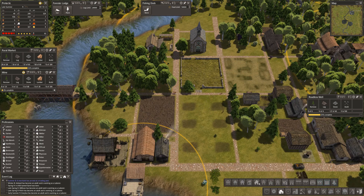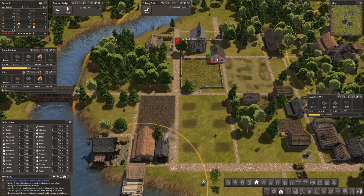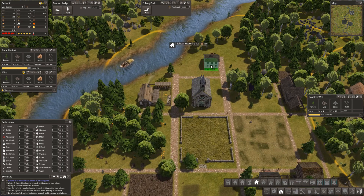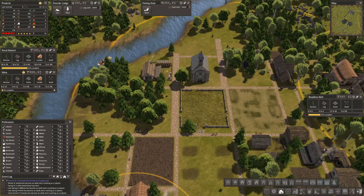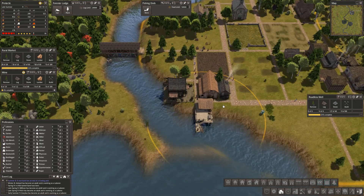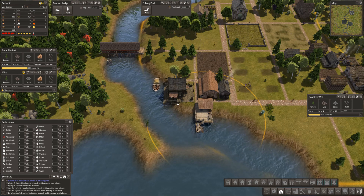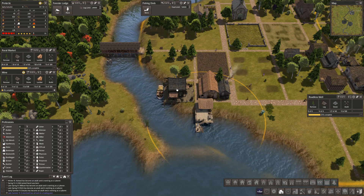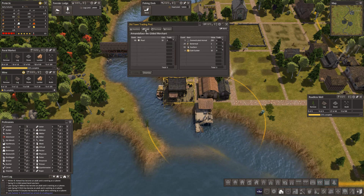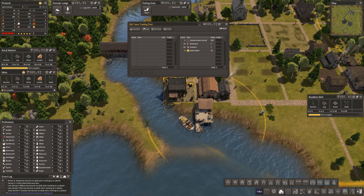I can now build saltbox houses because I've got lumber. We've got somebody coming with something — please God it's an animal. I don't think I've got enough money to buy anything else yet. It's pearls — dismissed. No.